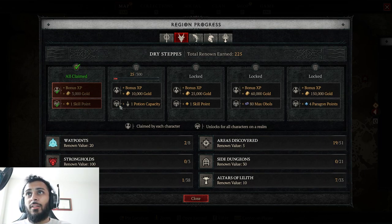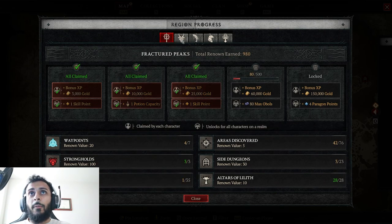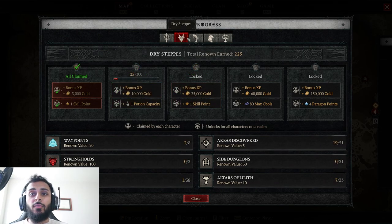This will also make your character stronger and you'll get skill points from unlocking certain things. As you can see here, there are five tiers. The first and the third will give you a skill point — that is how you get the total 58 skill points in your skill tree. At level 50 you unlock all the ones you can from leveling, then you need to get two from each region. For Fractured Peaks I have two, Scosglen I have two, so I need to keep working on it.